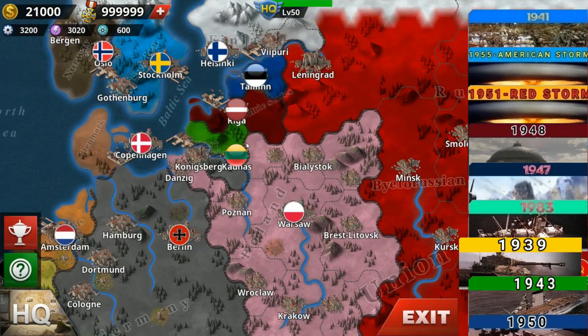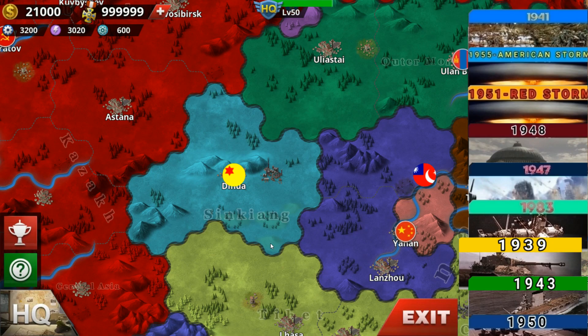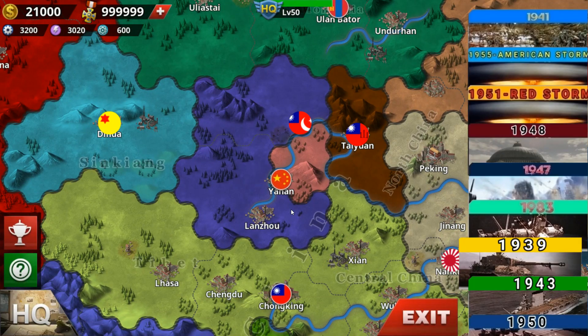In 1939 we also have Latvia, Estonia, Lithuania, Xinjiang — finally some representation — Xinpai, Xinma, Shanxi, and Tanutuwa. Yeah, that's a good addition right there.